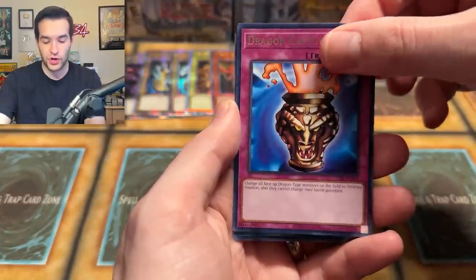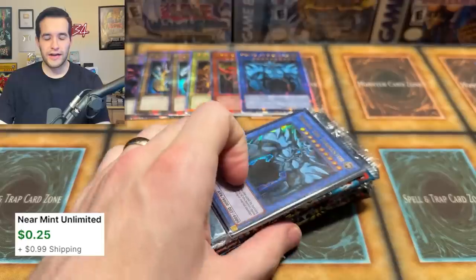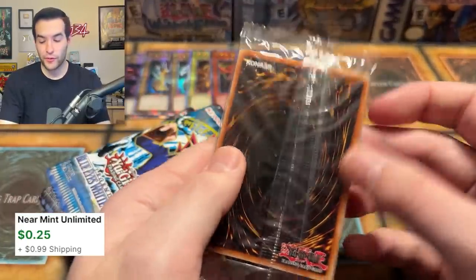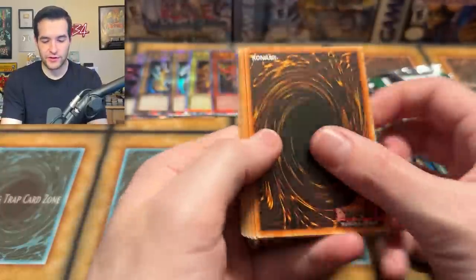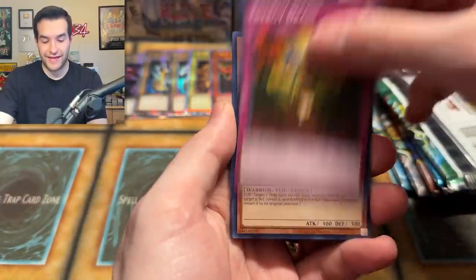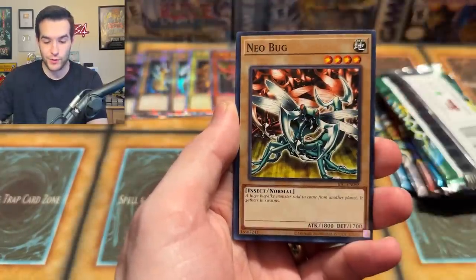Mystical Moon, Beast Fangs, Dragon Capture Jar, and a Forest. This is display number three. I'll reveal them just in case it's a God card. Six packs here from this mini box — we have about 60 packs left to open. If I'm doing the right math, yeah, that makes sense.